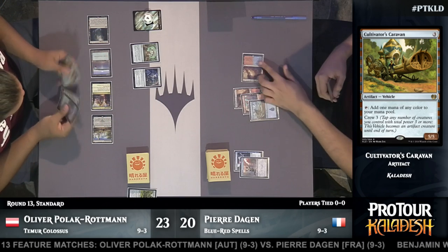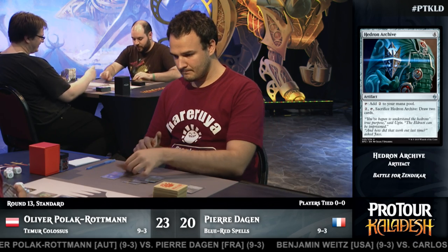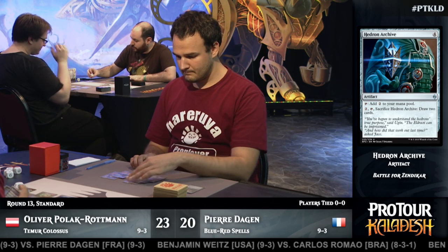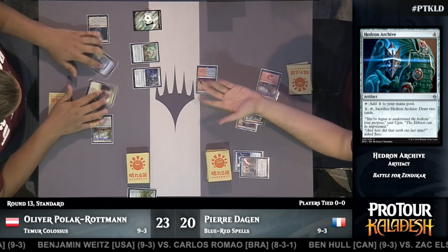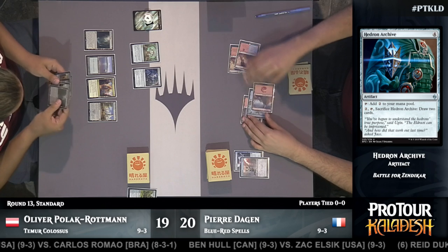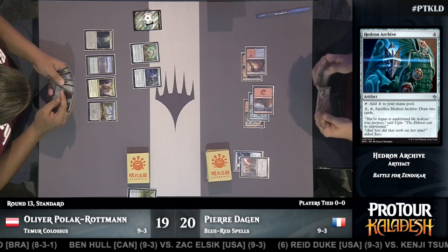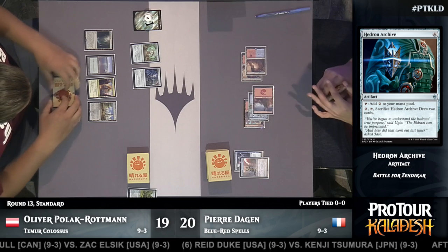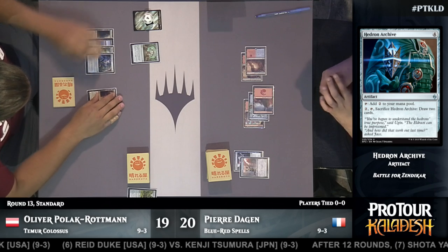Hedron Archive coming down for Oliver. This is very good at contributing — it contributes not just four for being an artifact, but also two when it manages to tap. Oliver has a Metalwork Colossus already in hand. Currently the Colossus cost is five. There's a four-mana artifact and a two-mana artifact in play, so had that Caravan resolved, Colossus would have come down this turn. Oliver can actually cast the Colossus right now, though you really do want to get it down a little bit cheaper.